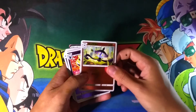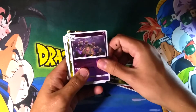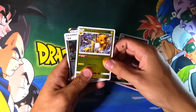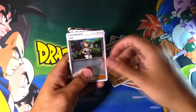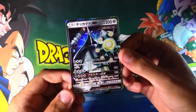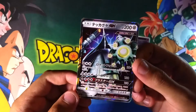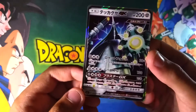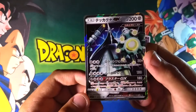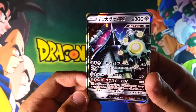Right here we have Lampent, Litwick, Cosmoem, Exeggcute, Garbodor — I'm pretty sure it's called Garbodor or something like that. This is Raichu, even though there's Krokorok on there. Trainer card. And wow — Celesteela GX! That is beautiful, look at the holo finish on that. I would read you the moves but I can't understand it. One of them does 180 damage, the other does 130. It's a pretty powerful card at 200 HP.